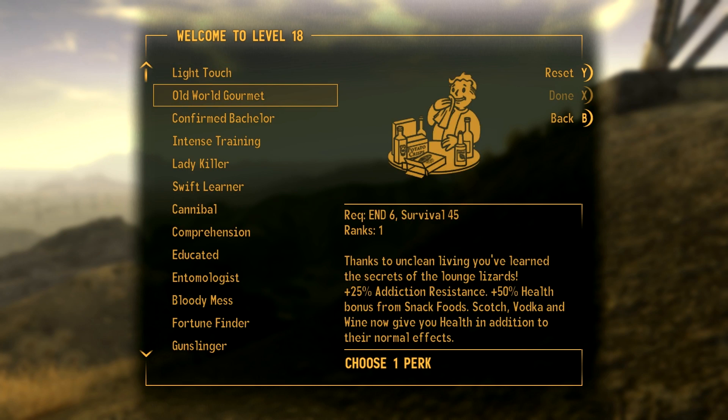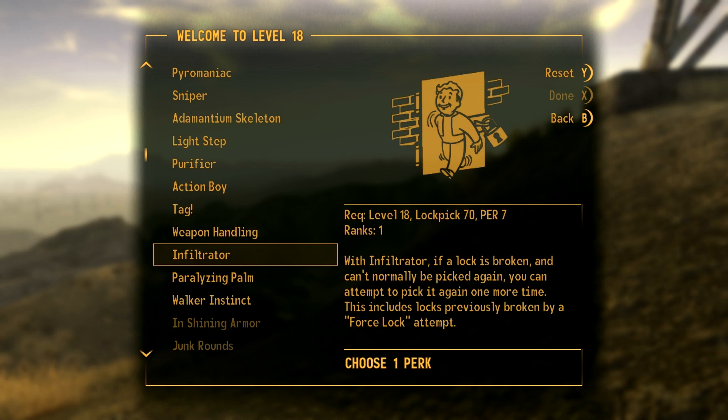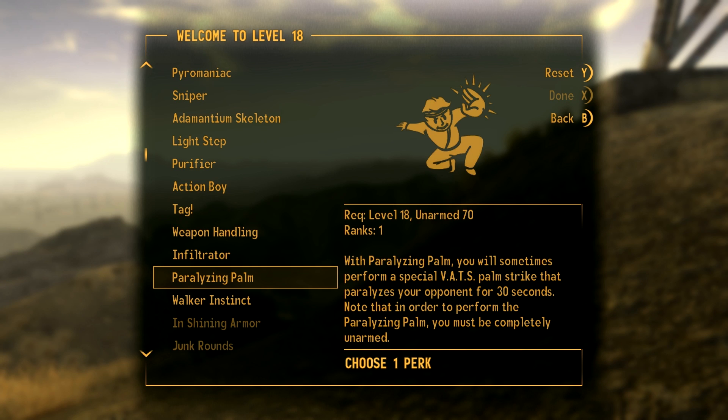Let's focus on repair a little more. Now what do we have? Let's get this, which is an interesting one — we can still get Toughness and Lifegiver later. That's just sort of bolstering our character a bit more. If you feel that you're managing with the lots of endurance that you already have, I'll get Paralyzing Palm, which is a cool little thing. It's sort of representing this guy's martial arts prowess — being able to paralyze an opponent for 30 seconds is quite useful in combat.